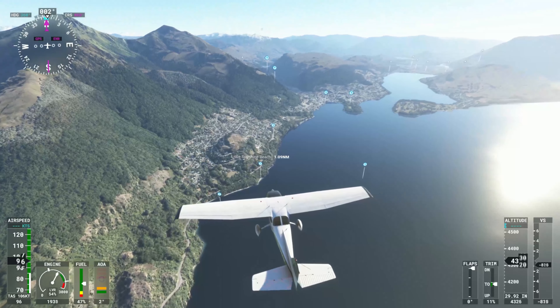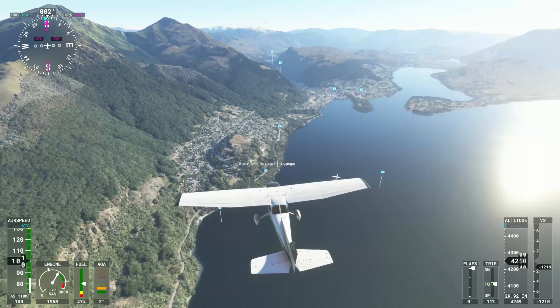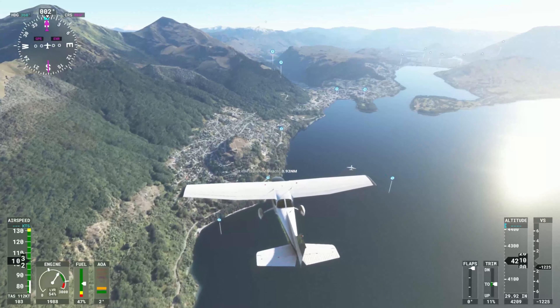You can see a lot of people are planning in other ways. Below is the Little Sunshine Beach, which is one of the lowest points of interest.